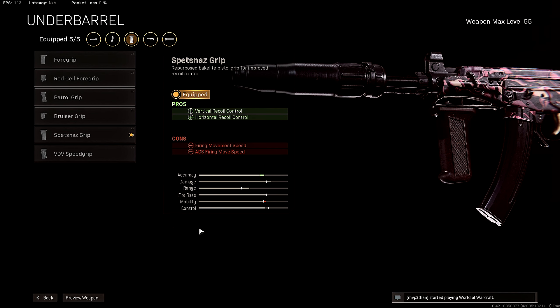Moving on to the underbarrel, I'm rocking the Spetsnaz Grip for added vertical recoil control and horizontal recoil control. This is just the best underbarrel in my opinion that you guys can possibly run on your OTS. I know some people don't rock an underbarrel, which I'm gonna try out in the future for myself and see how that goes. But for right now, this is what I'm rocking with.